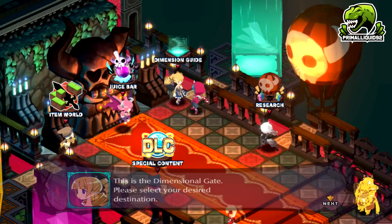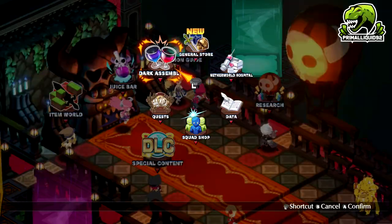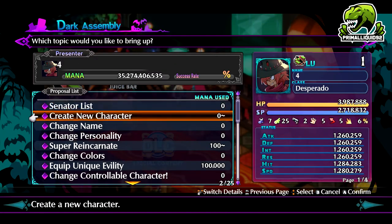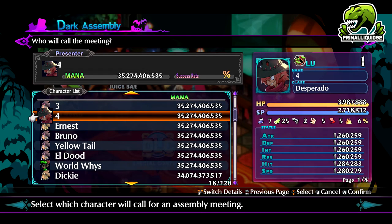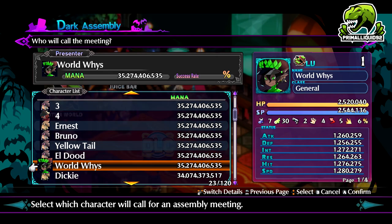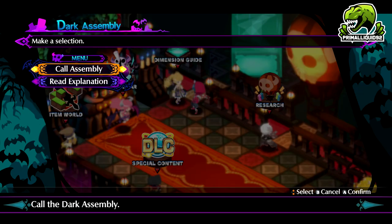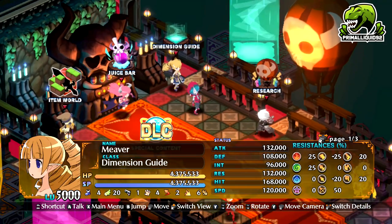Also, once you actually complete that stage, not only do you unlock the two Reincarnation Bills I just told you about, you will also unlock the ability to unlock a unique Evelty slot for a character. To do that, go to a character that hasn't unlocked it — it is 100,000 mana. Simply pass that bill and you will be able to use an extra unique Evelty on that character. You don't have to summon these characters when completing the stage. All you have to do is complete that stage once and every character you have and will make in the future will be able to pass that bill.